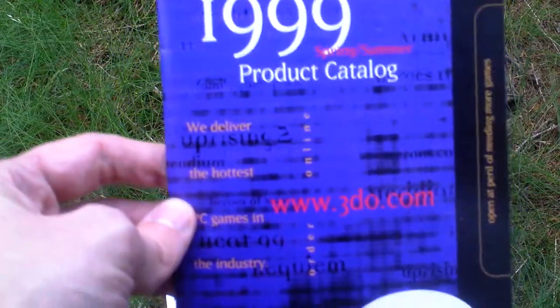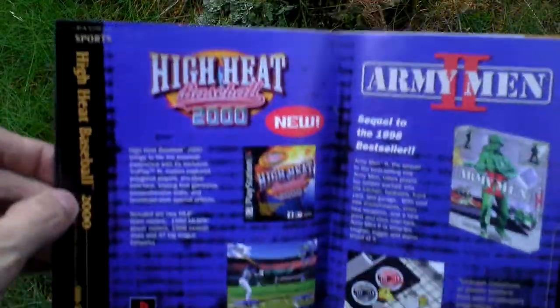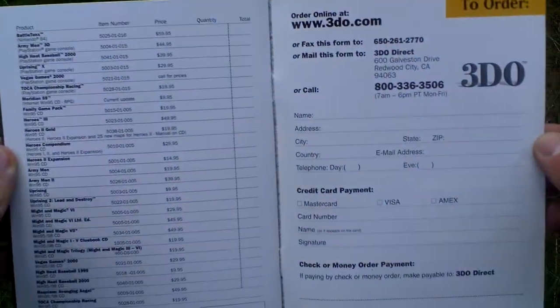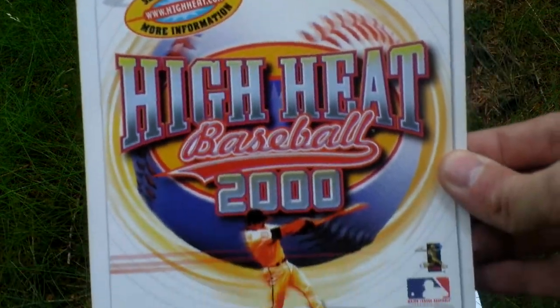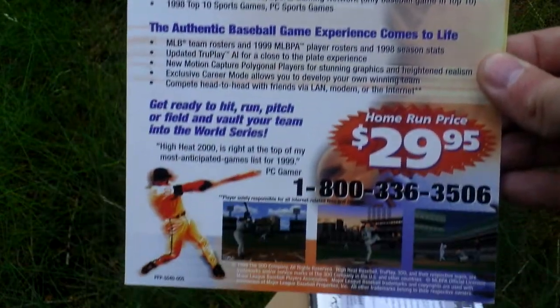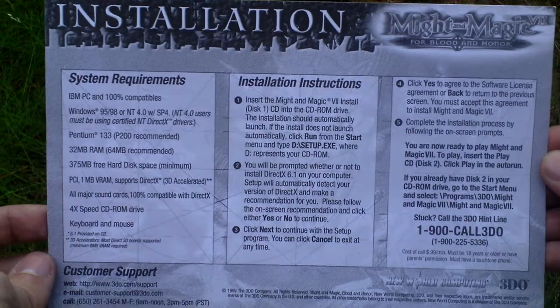There's a games catalog and advertising for Heroes of Might and Magic 3DO games, along with an order form for them. Then there's another advertisement for High Heat Baseball 2000. Now we get to the installation guide — a leaflet on how to install the game, system requirements, and technical support information.